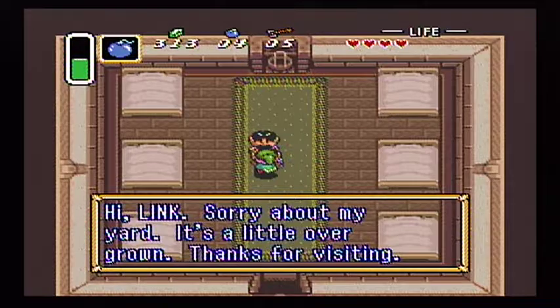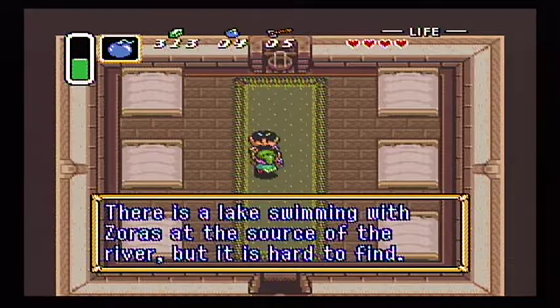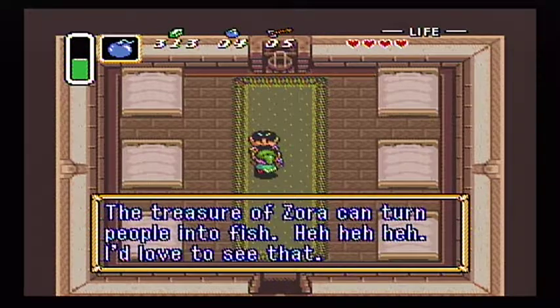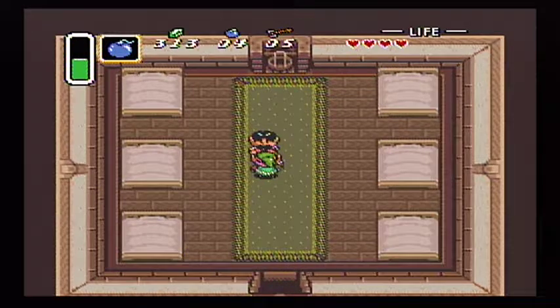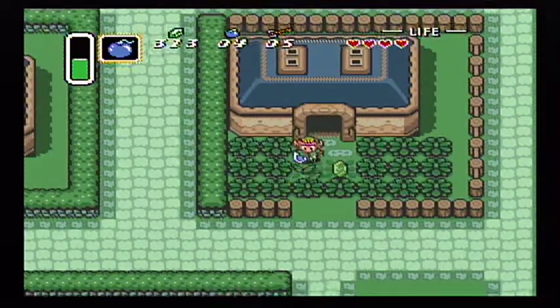What about here? An NPC greets: 'Hi, Link. Sorry about my yard, it's a little overgrown. Thanks for visiting. I'm glad to have company to talk to. I will tell you an interesting story. There is a lake swimming with Zoras at the source of the river, but it is hard to find. The treasure of Zora can turn people into fish. I'd love to see that.' So yeah, all these people here seem to have a lot of good information.